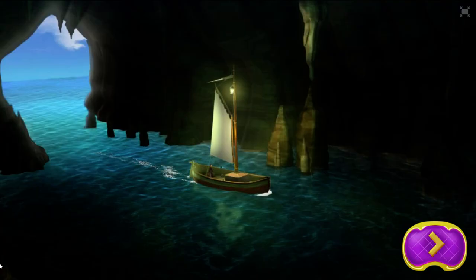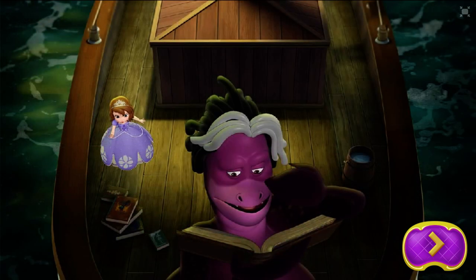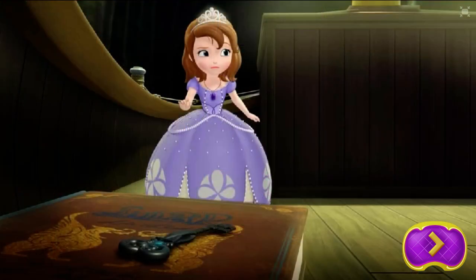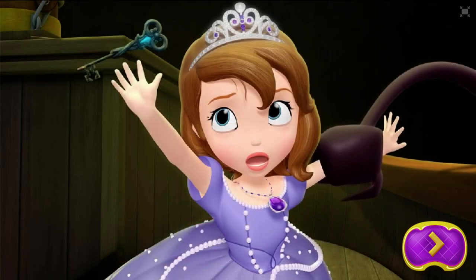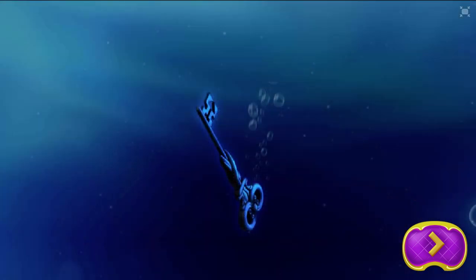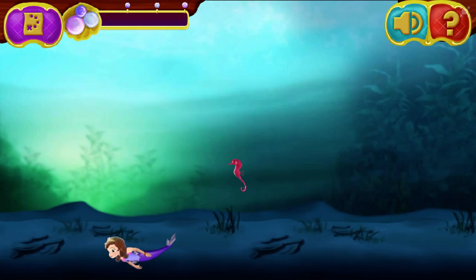That no-good sea monster was holding Una on his boat! But Sophia turned back into a human and snuck on board. She just needed to get the key to Una's cage. It was so close! Where's the key? There it is! Not so fast! Oh no! The sea monster caught Sophia, and the key flew from her hand! The key! Oh, where'd it go? The key fell into the water! Sophia just had to get it back!